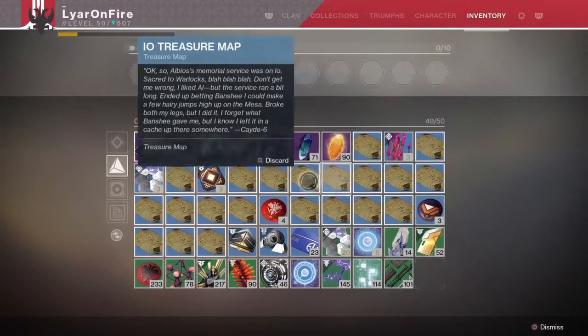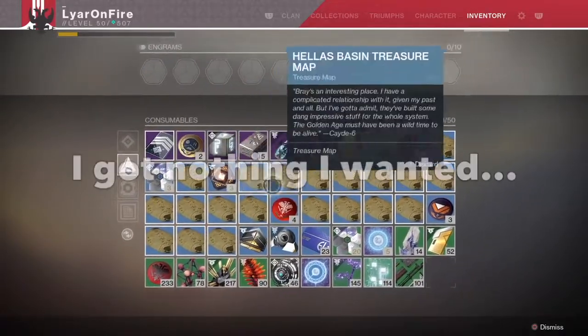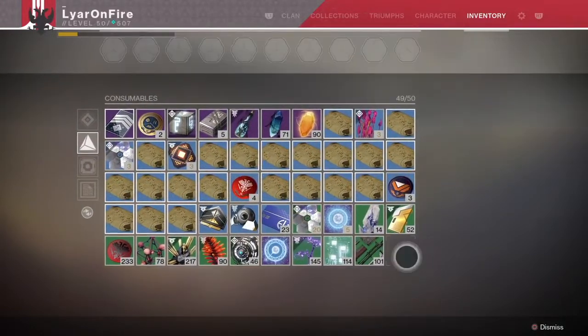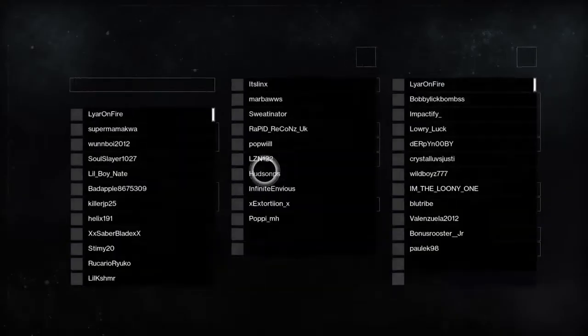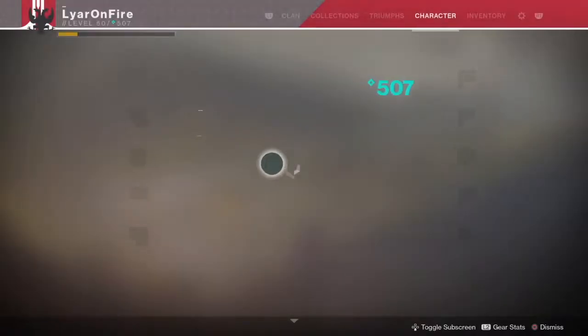I wanted to get the Ascendant Challenges done but couldn't get Tincture of Queensfoil because they don't go to your postmaster when your inventory is full. I had to delete a bunch of stuff to actually get that done. I've also got a lot of treasure maps I need to get rid of. If your inventory was full you couldn't even get Oracles or any drops, which was really annoying. I gotta fix all that and make a lot of weapon reviews today.